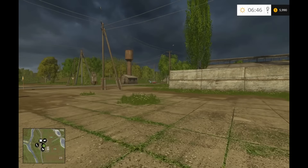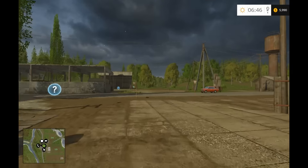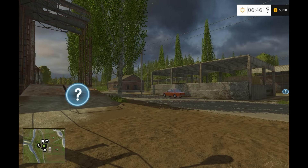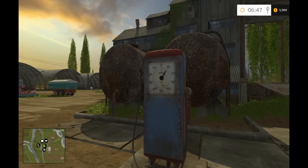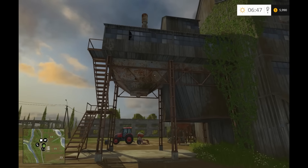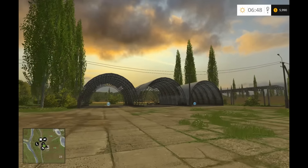WASD moves you around, the mouse spins your view, and Shift gives you a sprint. There are some old cars — that looks like a European car.